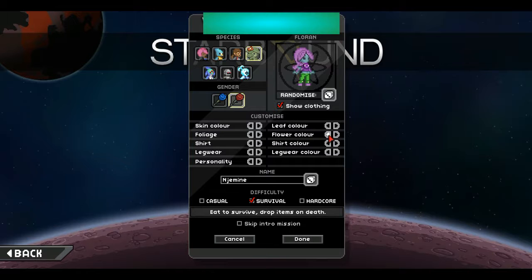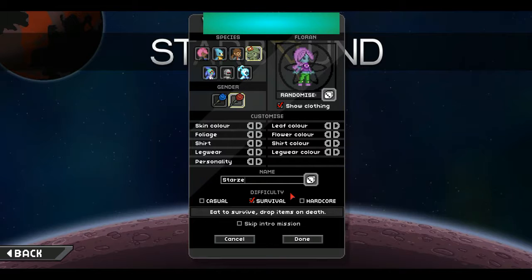Where's the flower? Do I not have a flower on mine? I guess that's it. I don't know what this name is, but of course we're changing the name to Stars. So I'm gonna go with survival — I don't really want to go with hardcore, and I don't really like casual mode. Casual is a bit too easy, it makes it a little bit boring. We're not gonna skip the intro mission.